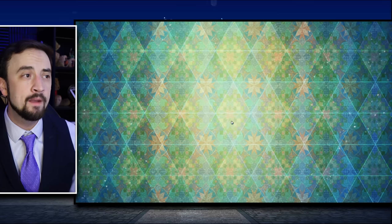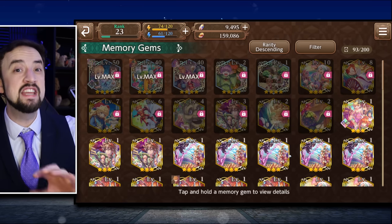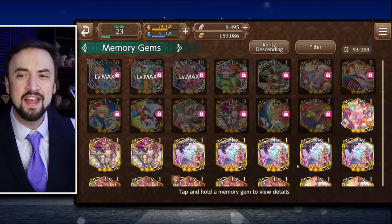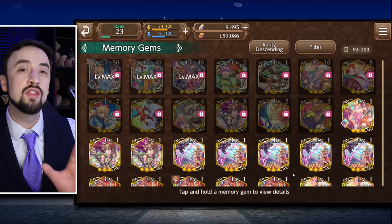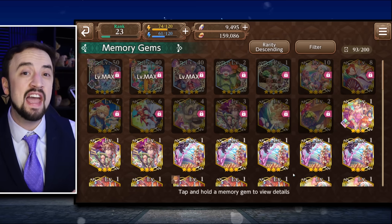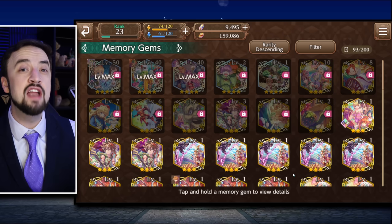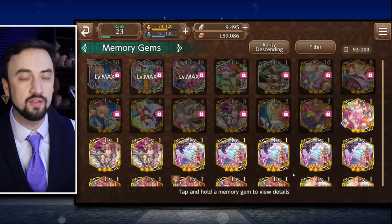Keep in mind there are cards that also have these effects as 4 star cards. I'm not saying these are the best 10 memory gems in the game — I'm saying these are the best 3 and 2 stars in my opinion. Obviously if you have the 4 star version, especially if you have it upgraded, replace the 3 star version with the 4 star version.